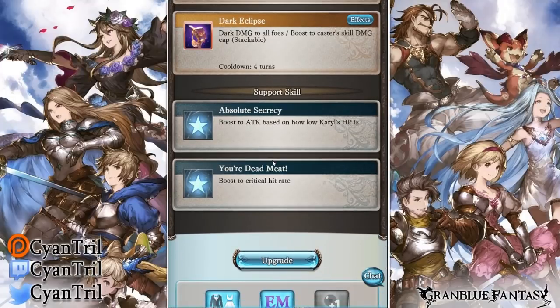Her support skill, Absolute Secrecy, boosts her attack based on how low her health is. There are ways to lower Dark health very easily — for example, Zoe — so that's always a way to maximize your support skill if you're going that route. Her last support skill is Dead Meat, which is just a boost to her critical hit rate.